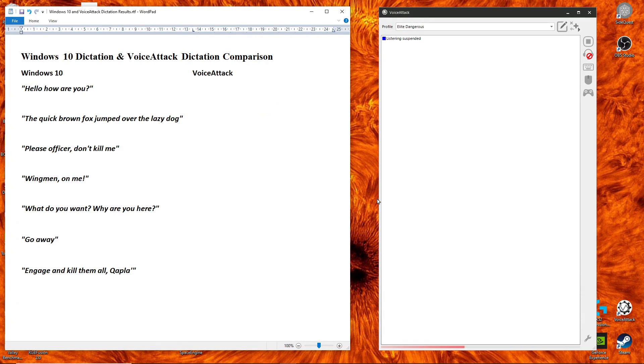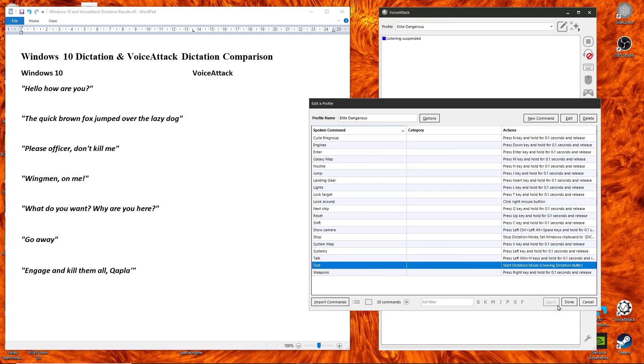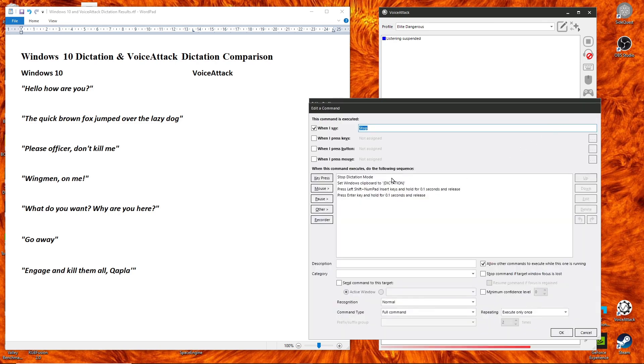Here we are at my desktop. I'm going to be testing two different ways of converting speech into text in any text field. One is using Windows dictation, which is inbuilt. And the other one is using Voice Attack dictation. They both use the same training file. In Voice Attack, I have added a couple of voice commands. One is called 'text', and basically that just starts dictation mode within Voice Attack and clears the buffer. And I've got 'stop'.